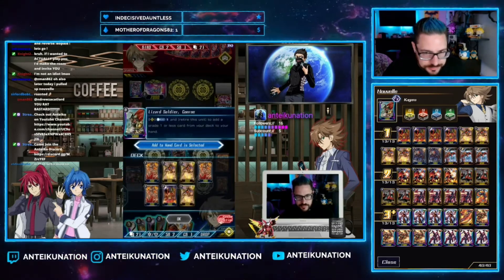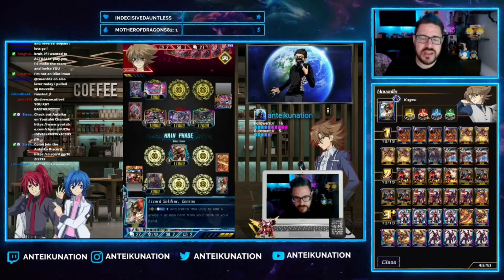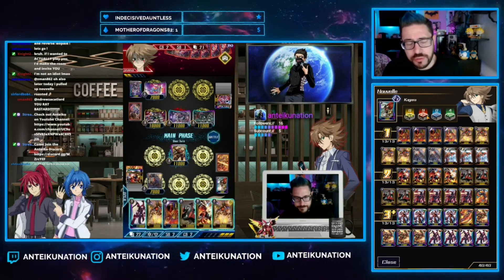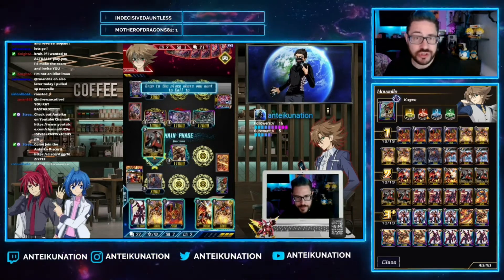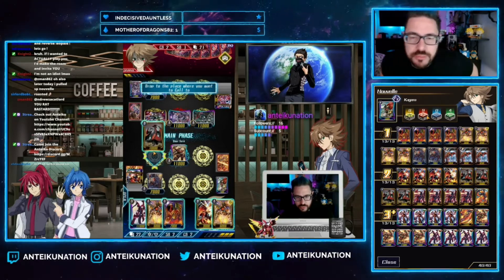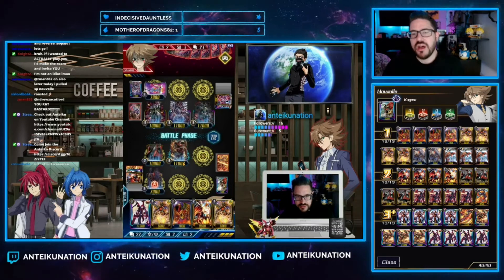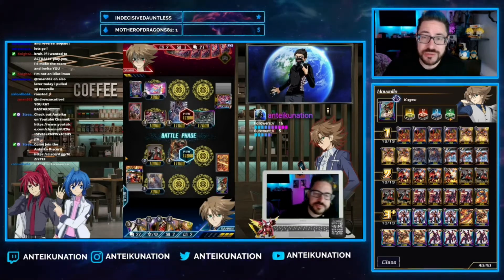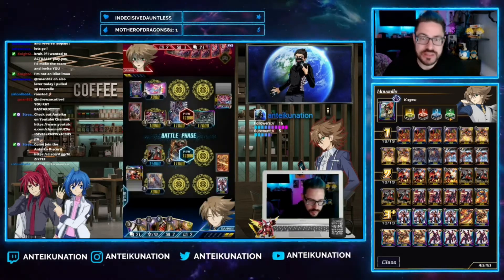We are running nine draws because this deck almost feels like a Yu-Gi-Oh deck — specifically like Exodia — because you're trying to assemble pieces to the puzzle in order to do the things you want to do. We are running four heals because we like to stay alive and stay in the game.